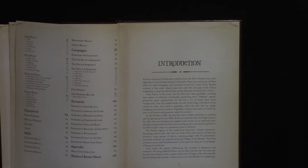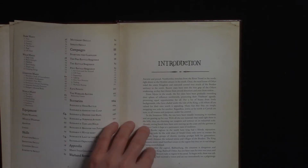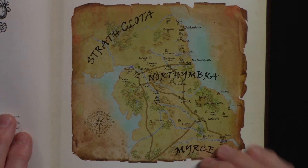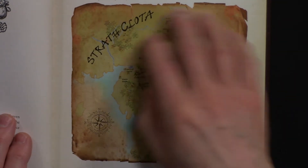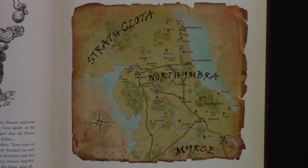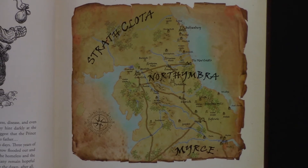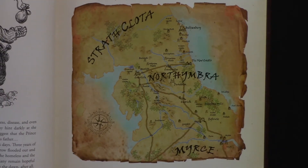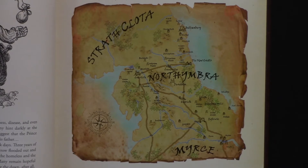The introduction section goes over the history of the kingdom and includes a map showing who controls which areas — one part has mice, another has shrews running things. It also talks about what miniatures you could use, what playing surface you need like a kitchen table or wargaming table, and what terrain you would need.